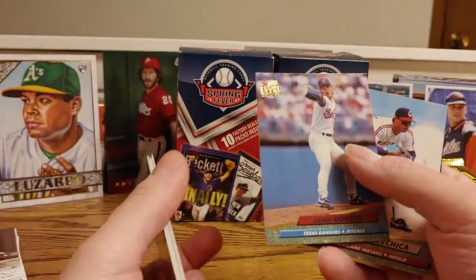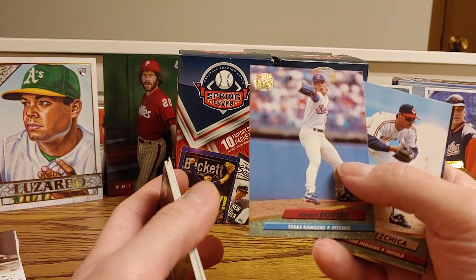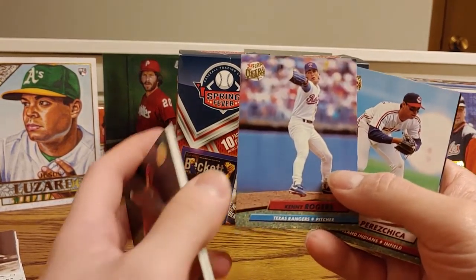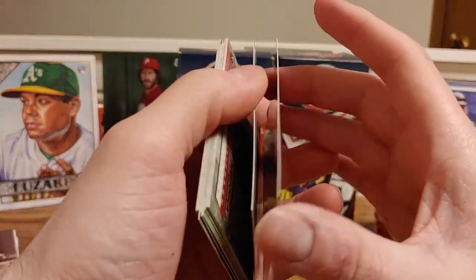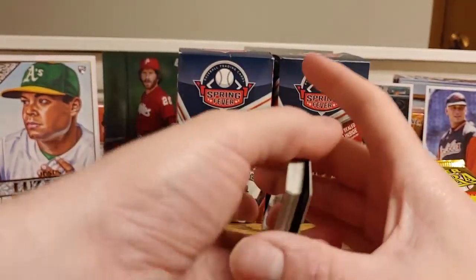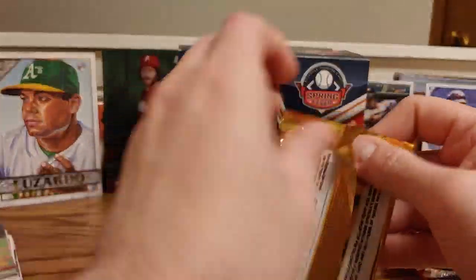He played for the '90s Yankees that were really good in the early 2000s, so that's not a bad rookie. And then last card, Thomas Howard. Next set of '92 Fleer Ultra.